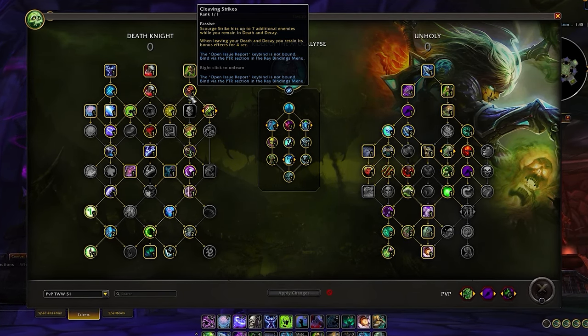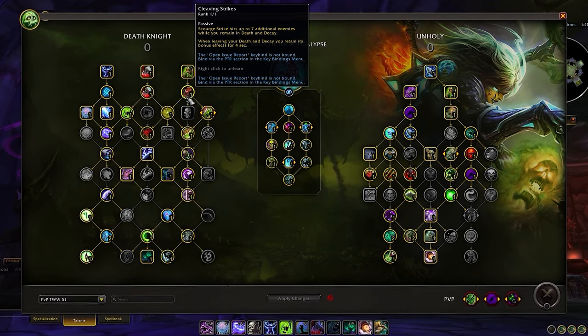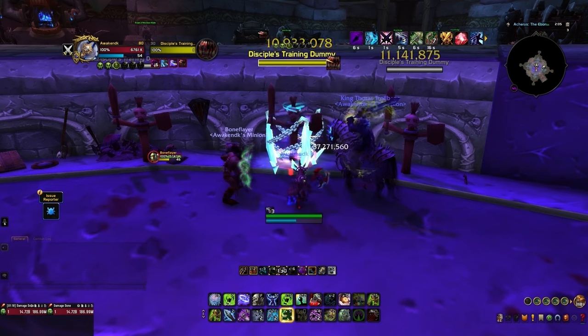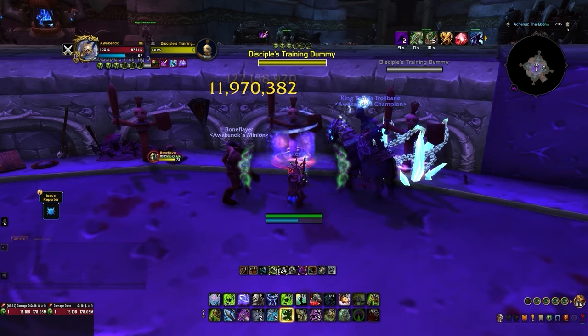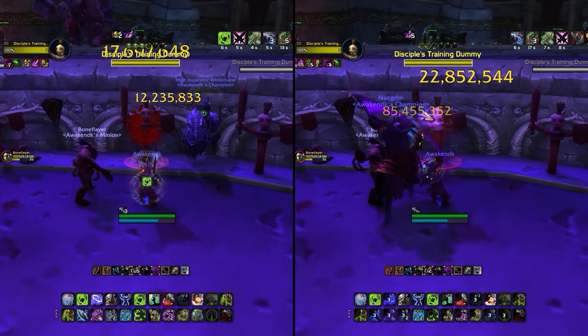This allows us to burst our Festering Wounds with Scourge Strike efficiently, making our buff maintenance slightly easier in regard to Fester Might for some added strength. For our second horseman, Trollbane applies Chains of Ice on our current target, allowing us to put forth more globals on our diseases and Scourge Strikes to overwhelm our potential kill target. The other two horsemen provide more damage to our rotation without any specific mechanics.